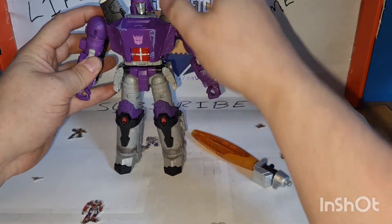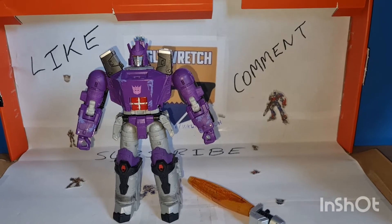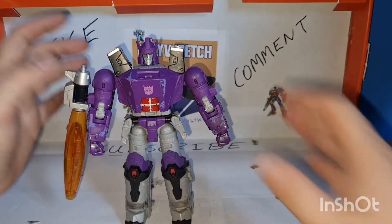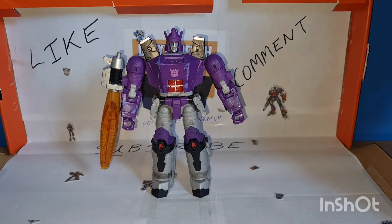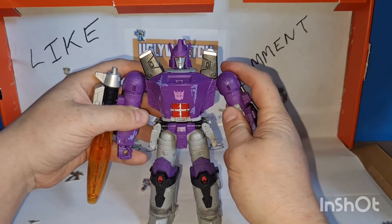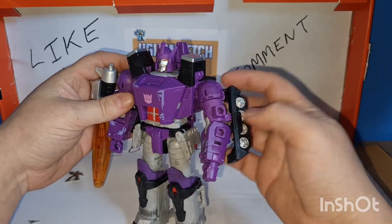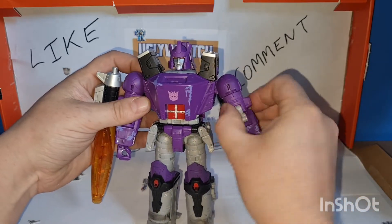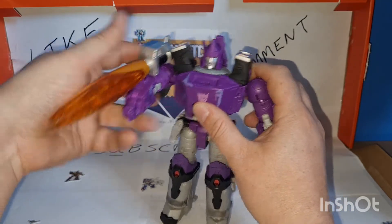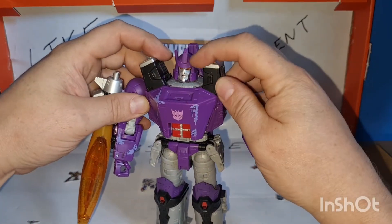Stand him up, straighten his head so he doesn't look confused about where he is. Bring the camera up slightly. Stick that on his shoulder. So we have robot mode! It's accurate. By the way, you can't twist the upper arms with these tabbed in, so you might just have to leave them untabbed. You can't point his cannon in a threatening way with them tabbed in. He's all right, you know — he's not bad.